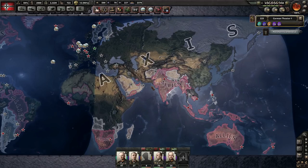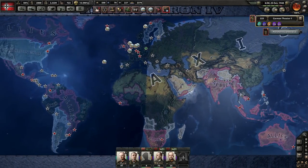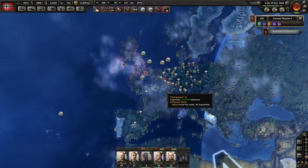Hey guys, welcome back to the channel. Ross here. Sometimes as you find yourself in many World War II games, especially Hearts of Iron, you want to know how to drop an atomic bomb.